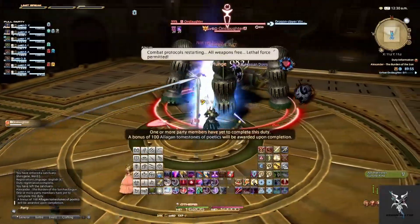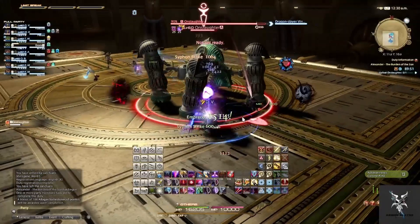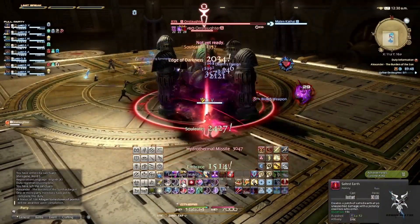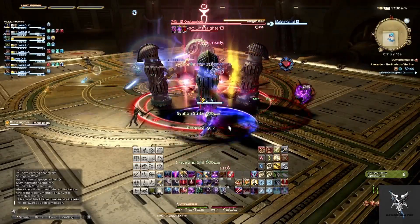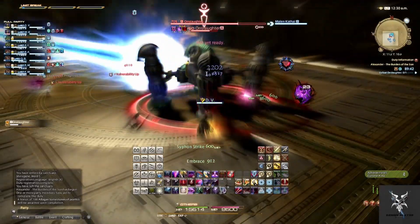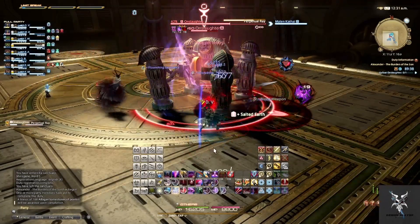For this dungeon, when you first pick up Onslaught, you'll want to make sure that you're facing him away from the rest of the group. Hypothermal Missile will be a tank buster ability that will just do minor damage, so it's not necessary to pop a tank cooldown for. It also doesn't have a cast time, so it's very difficult to predict.